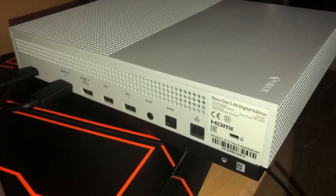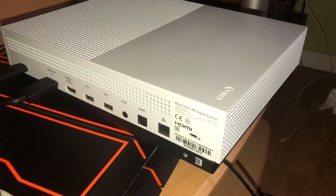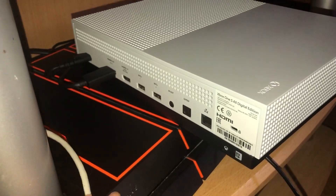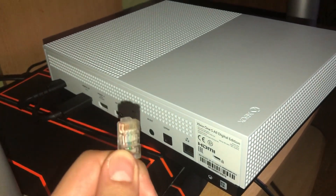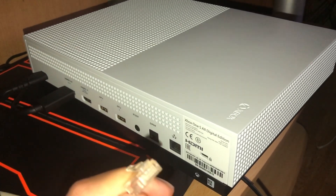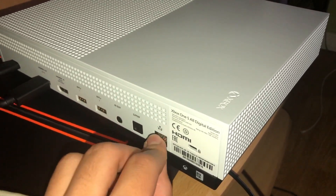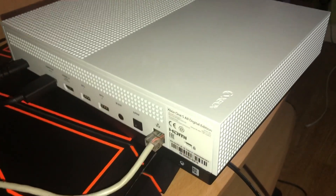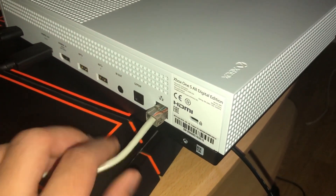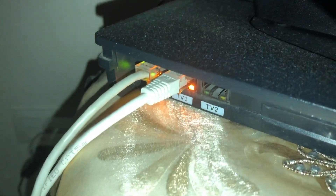Let's go behind the Xbox One and clean it a little bit. Now, get your internet/ethernet cable — it looks like this, and if you have a router you'll have one. Connect it to the back of the Xbox One. It's a little tricky with one hand, but it works. Now we want to test our internet connection — as you can see, it's connected to my router. You need to connect it to your router too.